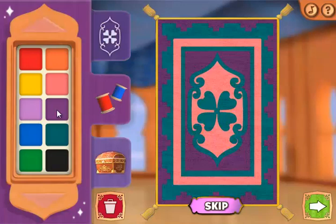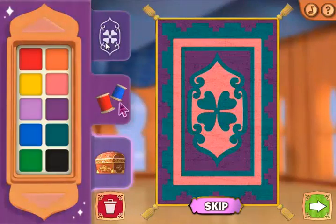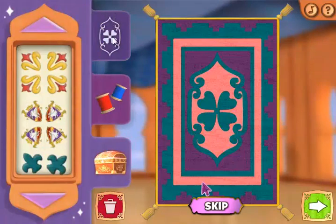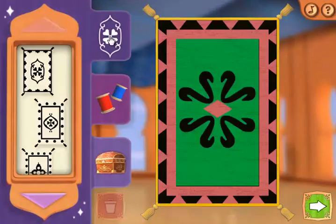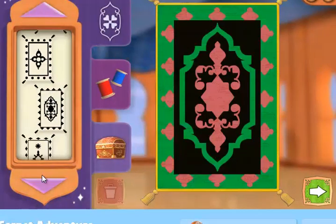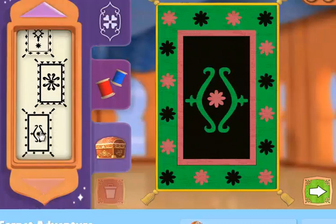Here's how it works: click this tab to choose a carpet pattern, click here to change colors, and click here to customize your flying carpet with all of the bonus stickers you earned during your adventure. Give this green arrow a click when your flying carpet creation is just the way you like it. Design your flying carpet any way you like. Remember to click the done button when your creation is complete.